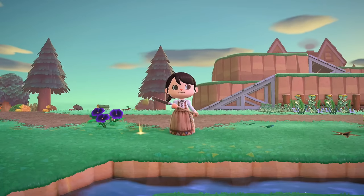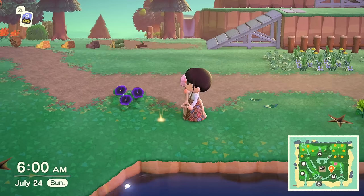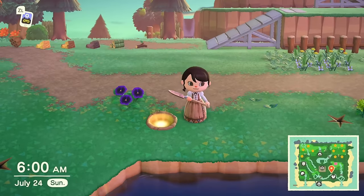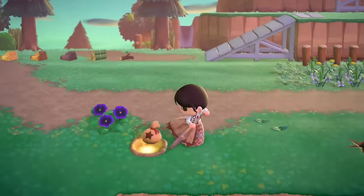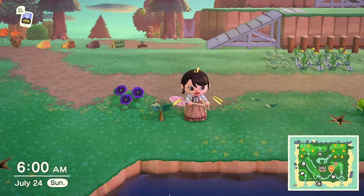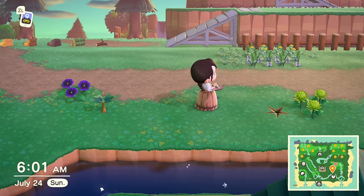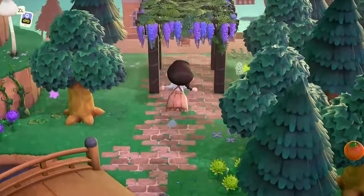My final tip for planting and farming is money trees. You may see a little glowing speck coming up from the ground — if you dig it up you'll find bells. Before you close that hole, take some bells from your inventory and bury them in the ground. As time passes, a money tree will grow where you'll get triple the amount you planted. You can even have a whole money tree farm if you'd like.